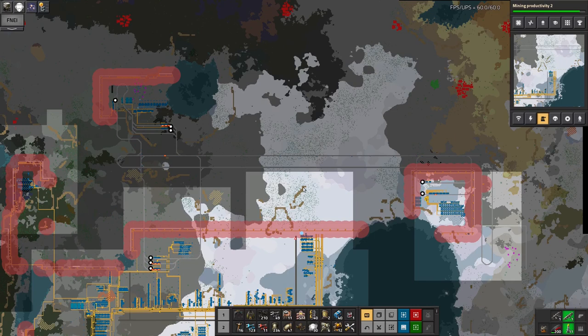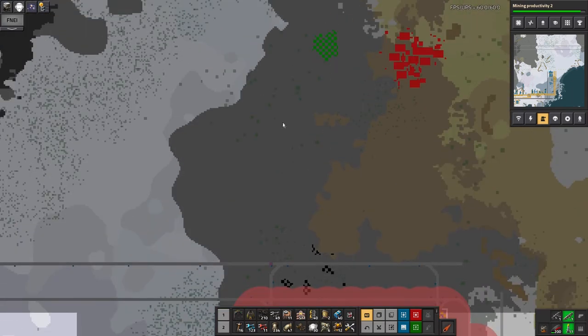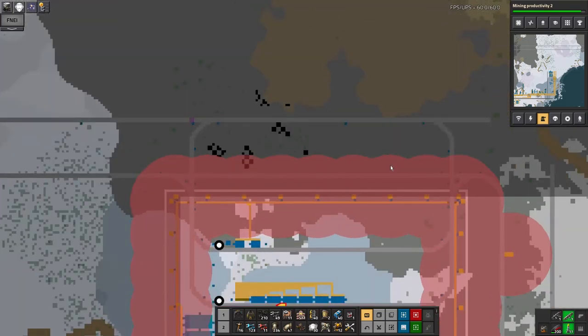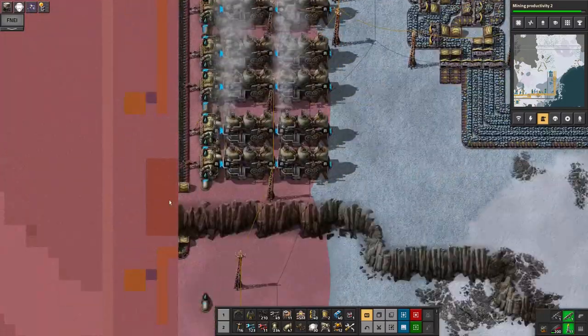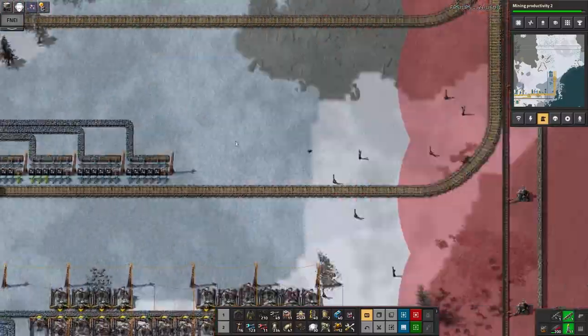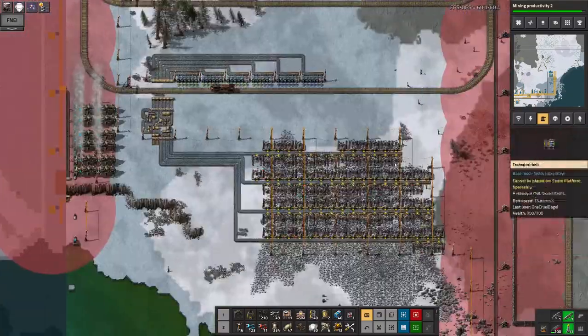I'm probably going to need to do that anyway because the bus has now reached this wall, so I need to carry on expanding upwards. As I said in the last episode, I'm concentrating a lot more on having a more modular base with self-contained outputs linked up by the railway lines. This is the perfect example — rail lines coming in here, with a station dropping off coal and ammunition to keep the defenses armed and fully operational.